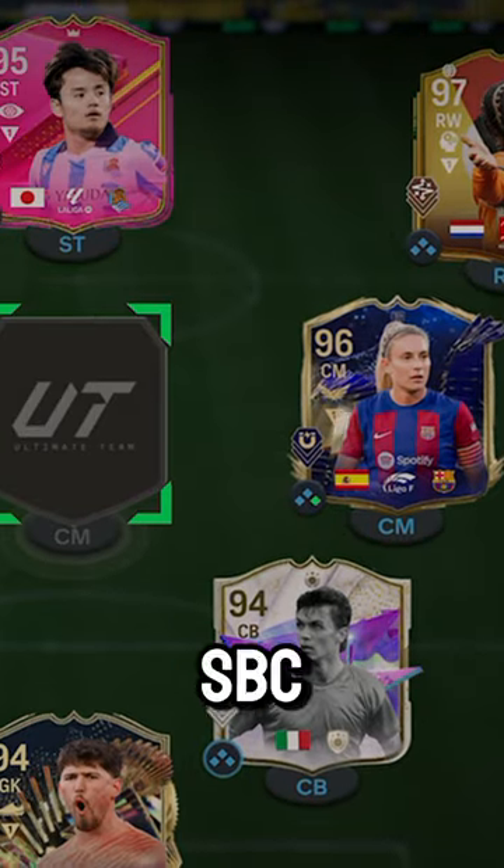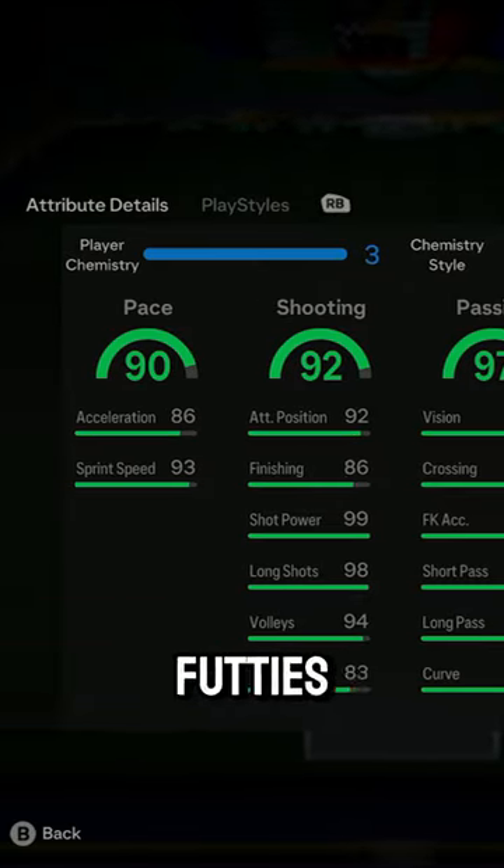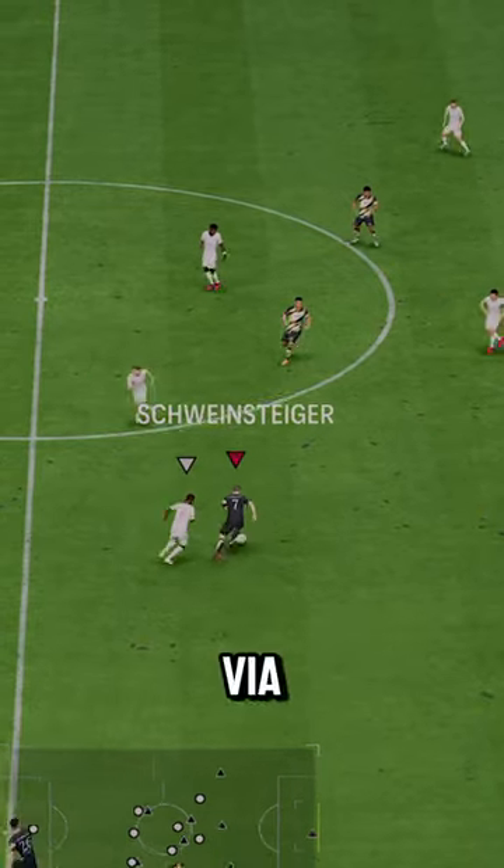I think this is the cheapest icon SBC ever. Welcome to Baller or Bust, Fuddy's Schweinsteiger edition. Schweinsteiger costs just 100,000 coins via SBC.